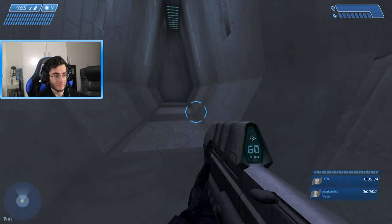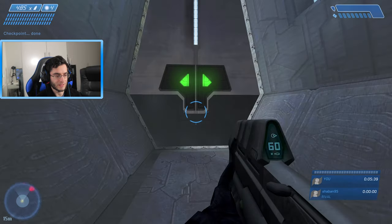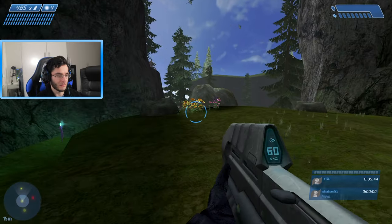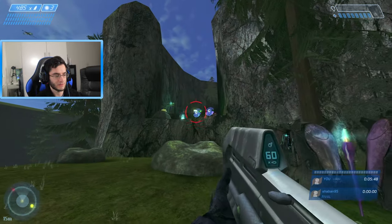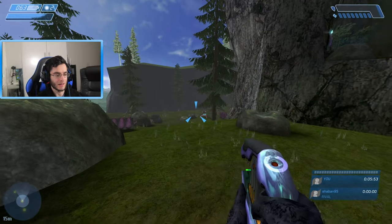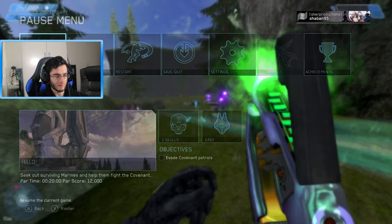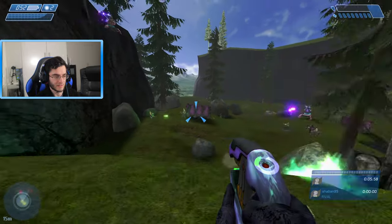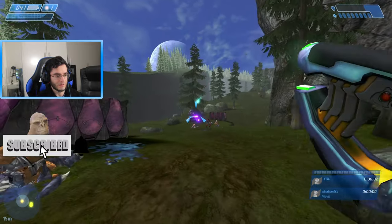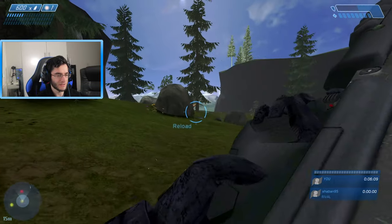I'm really happy that 343 are bringing mods over from custom edition into Halo CE Anniversary. One thing about installing mods is you have to do some file replacement — but look how beautiful this is. What's also awesome is that you can use skulls in the campaign. Right now I'm using the Sputnik skull, which is really awesome. You can also use the Bandana skull — I'll definitely do this on stream.